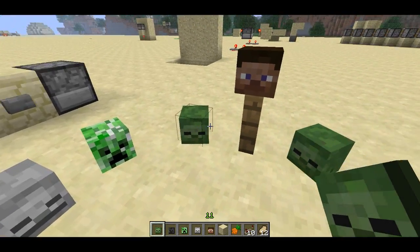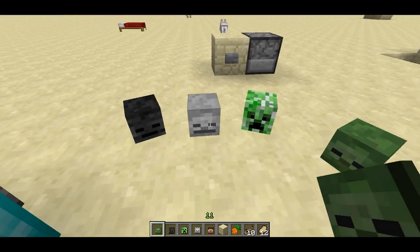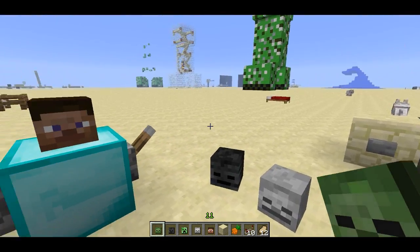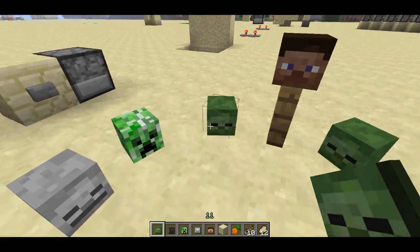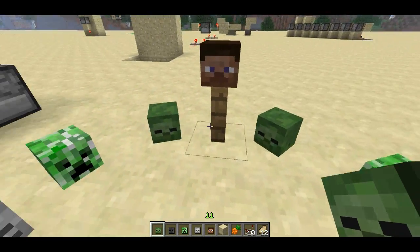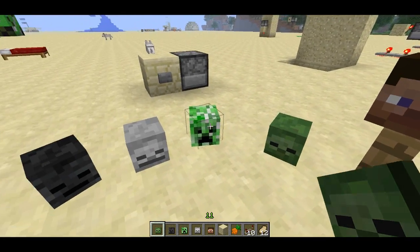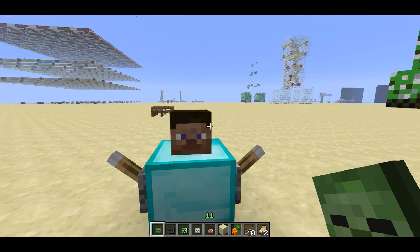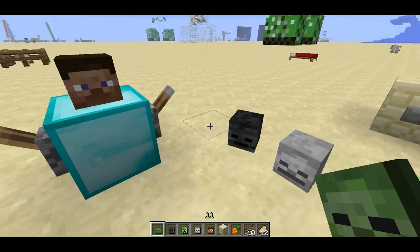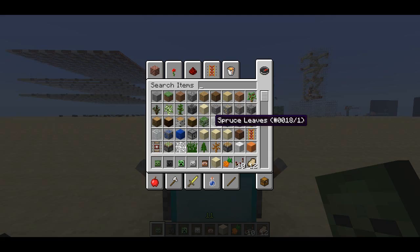The first one here is the new mob heads. I think these are supposed to be rare mob drops, although to be honest, I spawned a bunch of skeletons and let them burn up in the sun and I didn't get any of the drops, so I'm not 100% sure it's actually in the game as a drop, but maybe I just didn't try hard enough. There are five in total: zombie, creeper, skeleton, the new wither skeleton, and a Steve head.